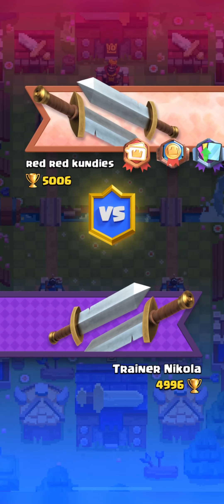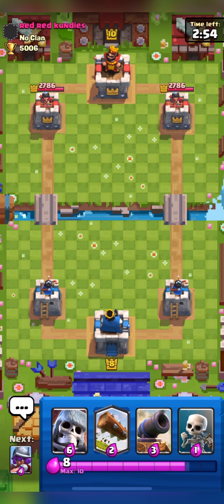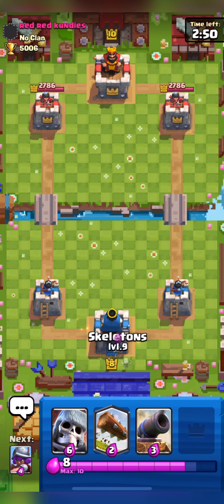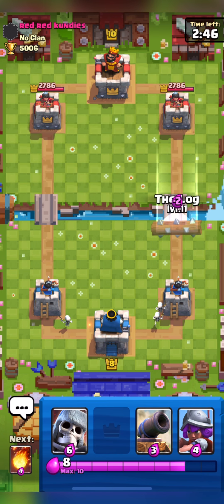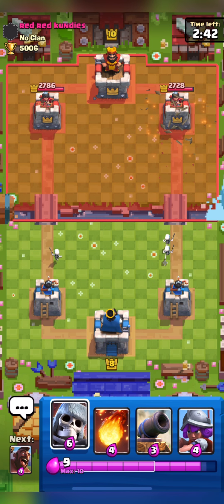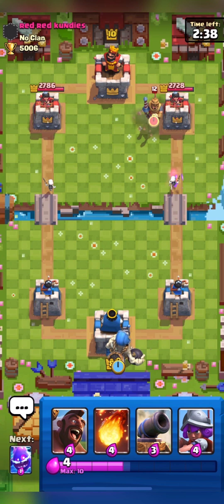We are in the match and up against Red Red Kundis. I am going to split my Skellies from the back. I don't have Hog so I will Log here. Let's see what he is playing. I am placing my Skeleton Giant from the back and will also place my Cannon just in case.